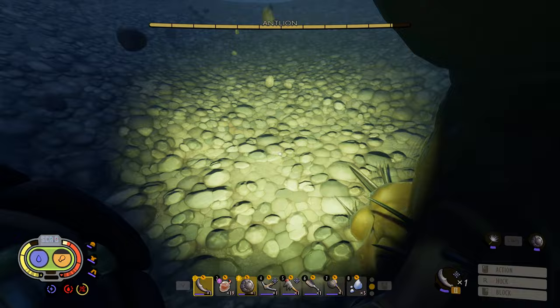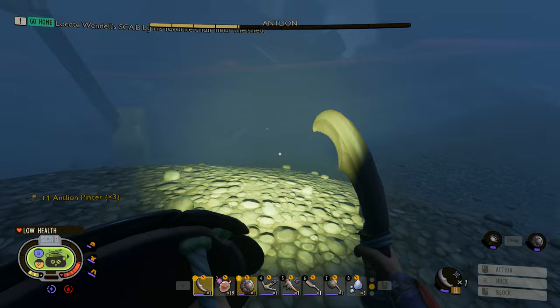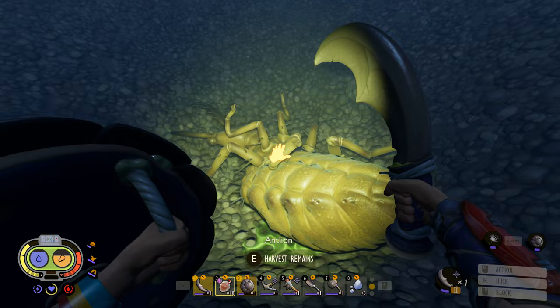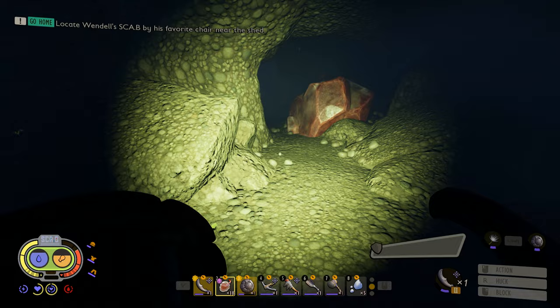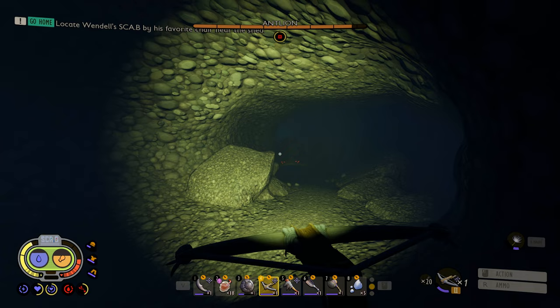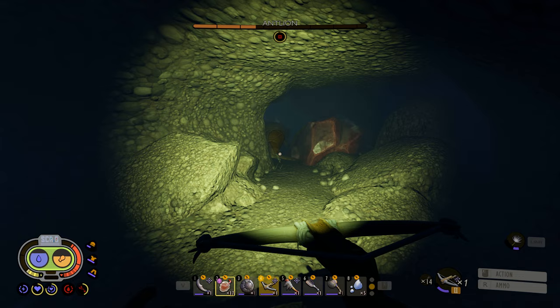Another antlion hole — I want to know what's in it. Antlion schmantlion — oh god, wow, that was a big hit! Time out — drink the juice and we're back. I didn't know you hit so hard, I owe you an apology. But you're dead and I'm alive. Another antlion in the hole — oh, he's stuck back there. I'll just kill you with arrows. Why get close when I don't have to?